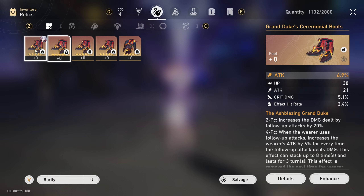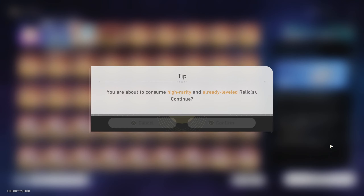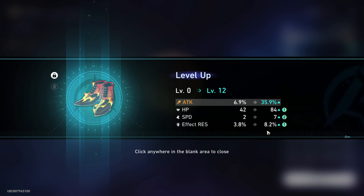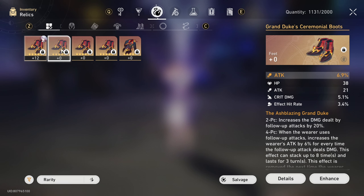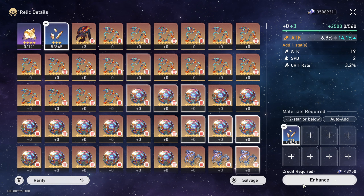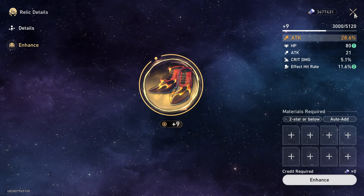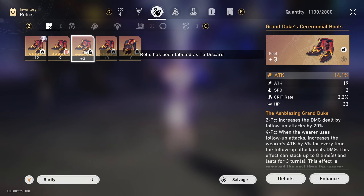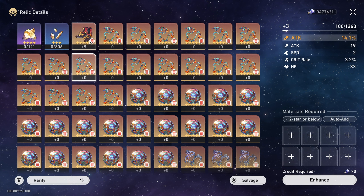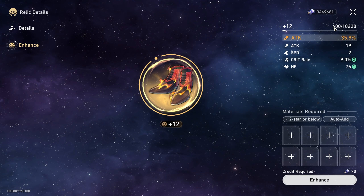Next let's go with the attack boots, starting with this one. Maybe reach plus 12 — if it doesn't go our way. Two speed but no crit — I feel like that's extremely bad. All right, this one — let's check first what the fourth substat is. How about this one? Crit damage. Perfectly dodged for everything. Let's upgrade this to nine — actually let's go to level 12. Crit speed, crit rate — okay, two crit rate rolls. That is already pretty good.